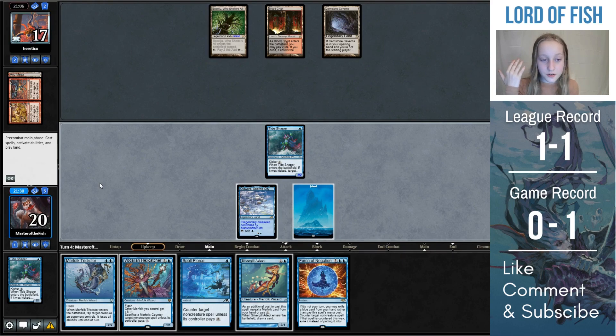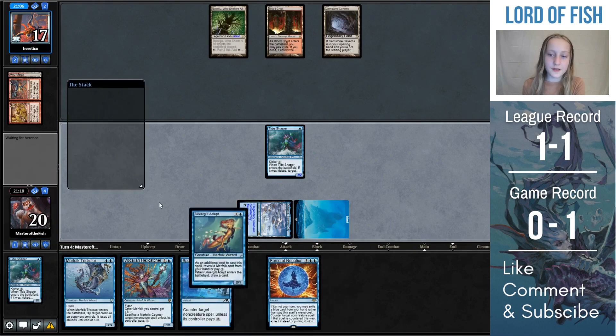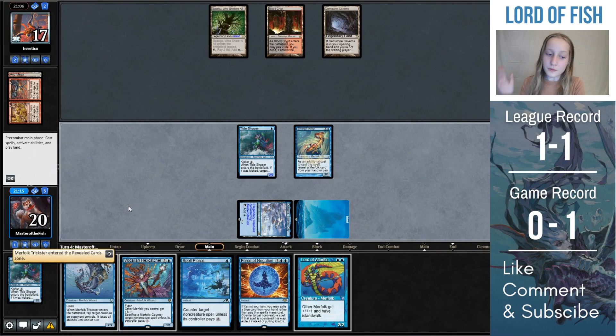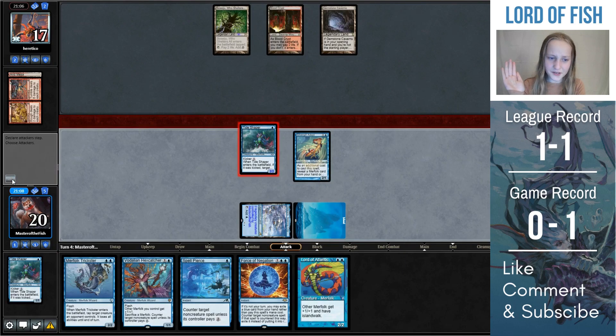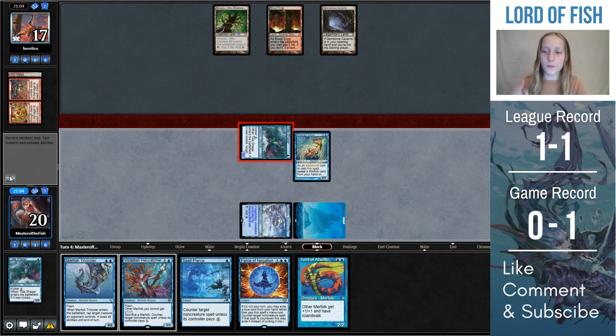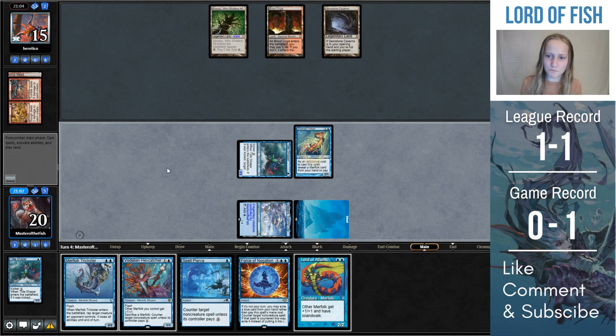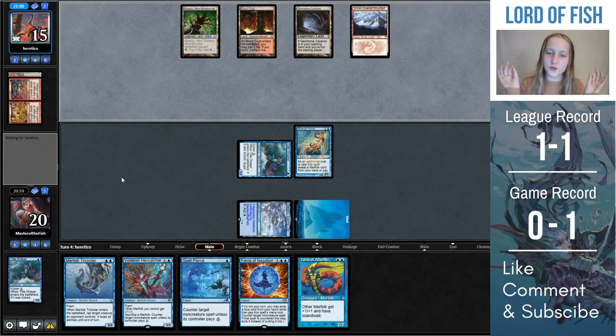Now that they pass the turn, we can hold up Vodalian Hexcatcher — and we draw Force of Negation, which means we have a little bit of wiggle room. I said alright, I'll go play out Silvergill Adept. I revealed Merfolk Trickster, since here is one of the few times I would prefer to reveal Merfolk Trickster over Vodalian Hexcatcher. Since they're not going to have any creatures that really get weakened by Trickster, and them knowing we have Vodalian Hexcatcher as countermagic is so much more important.